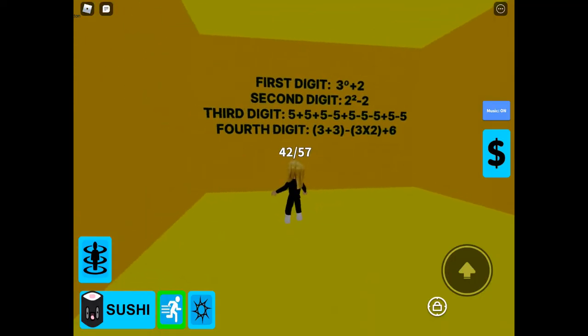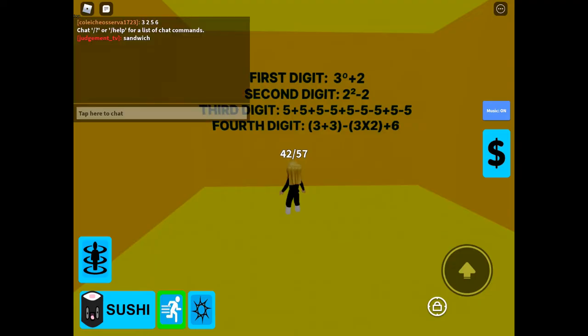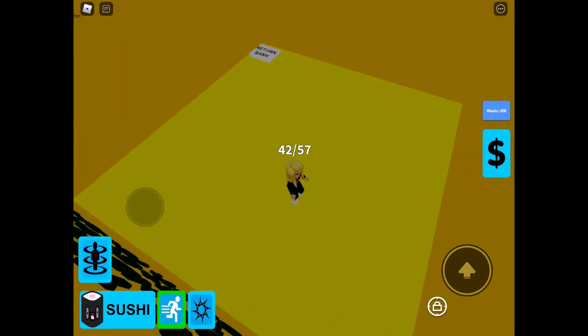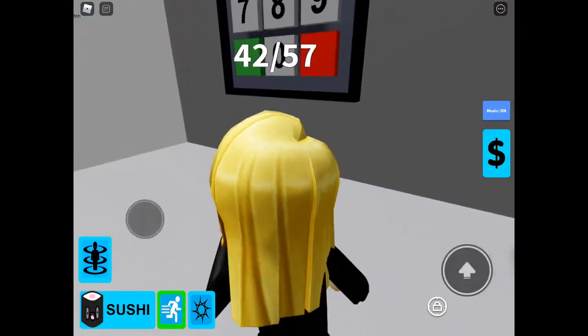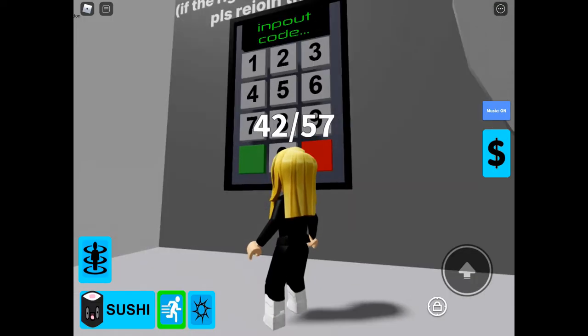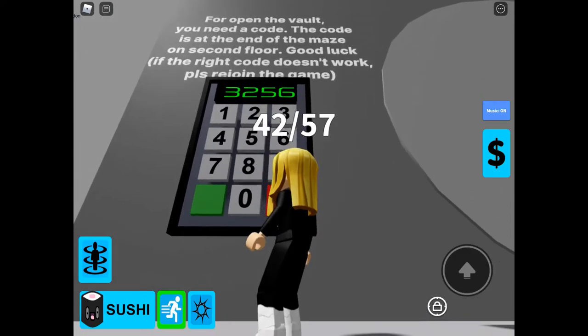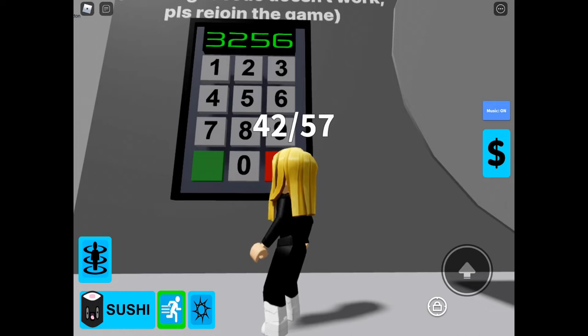So we have the math problems here to solve the code — you don't need to bother, but you can if you really want to. I'm going to show you the code: to get into the vault you need to put in 3-2-5-6. It came up saying incorrect the first time, however I put it in again and it worked the second time.